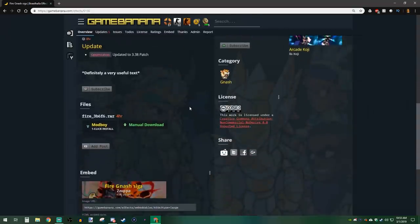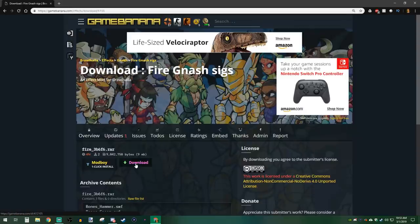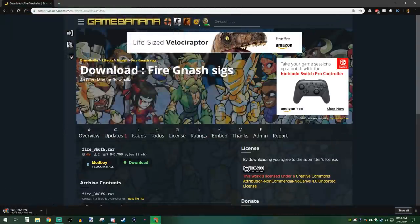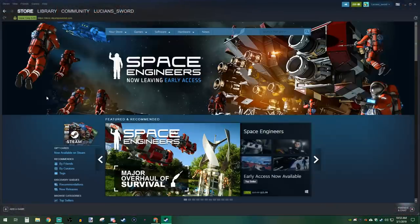Let's go ahead and download this mod. Just click manual download and then click download again. I'm going to save it to my desktop. Now you need to know where your Steam library is located. Mine is not in the default location, so I'll quickly show you how to find yours.